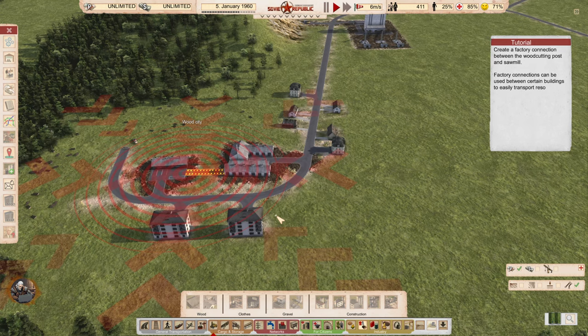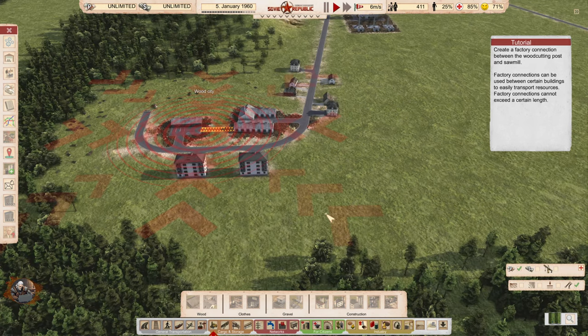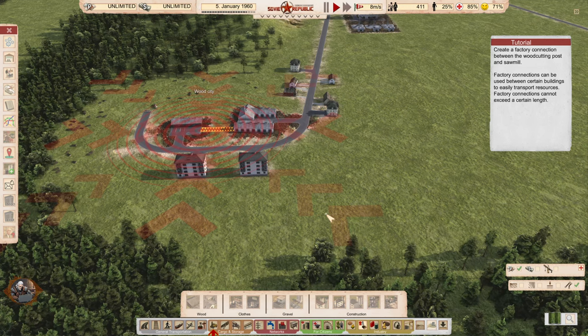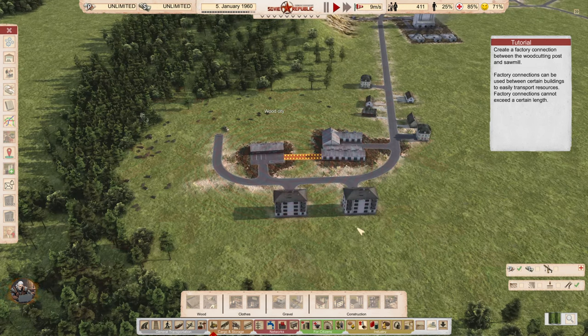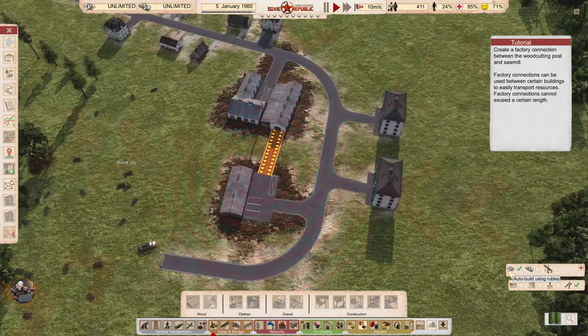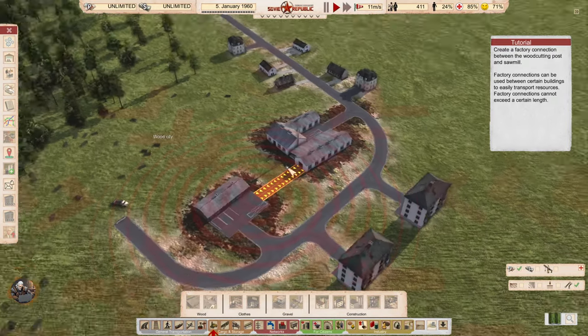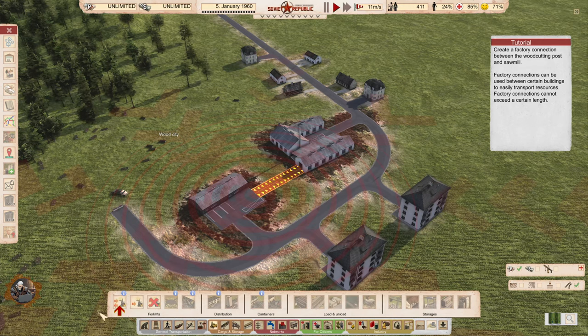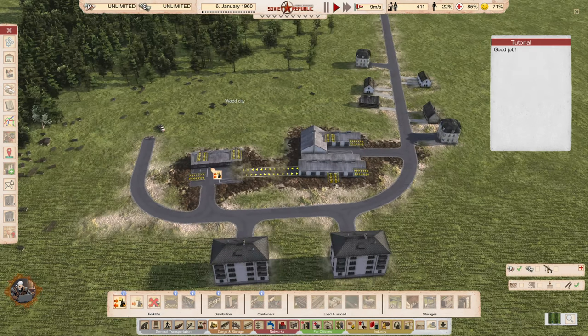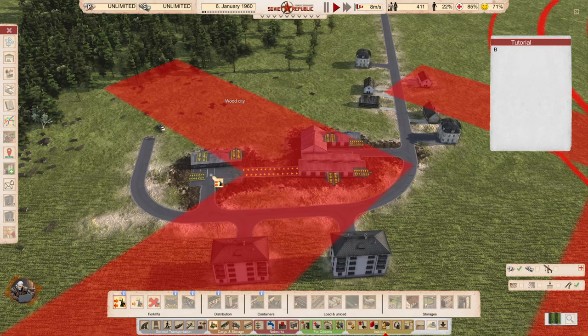Create a factory connection between the wood cutting post and the sawmill. Factory connections can be used between certain buildings to easily transport resources, but they cannot exceed a certain length — I remember that was a big problem in early versions of the game. I hope they improved on that. Build a factory connection — and now resources will transport automatically from the wood cutting post to the sawmill.